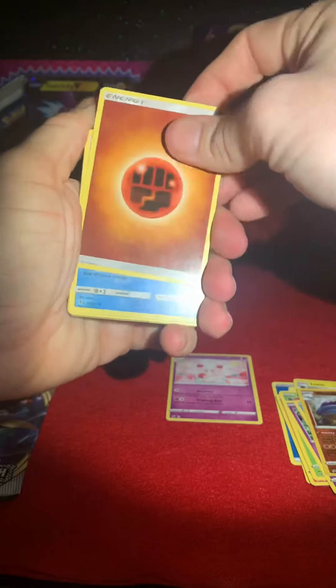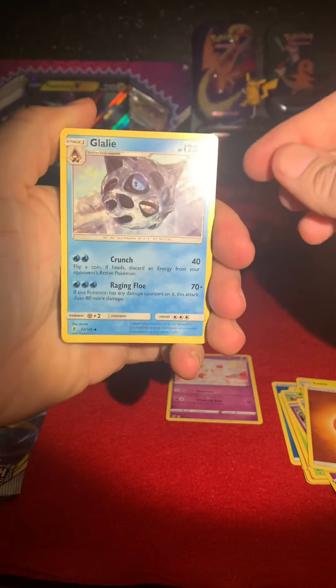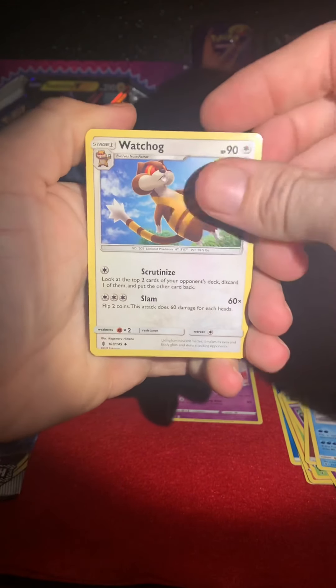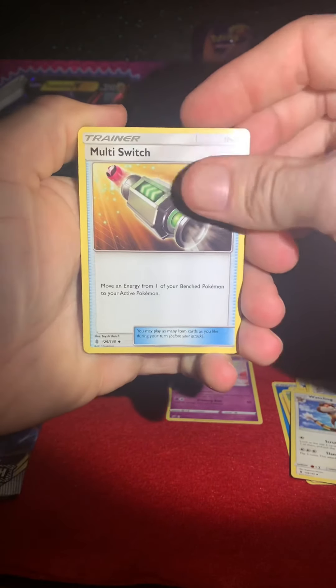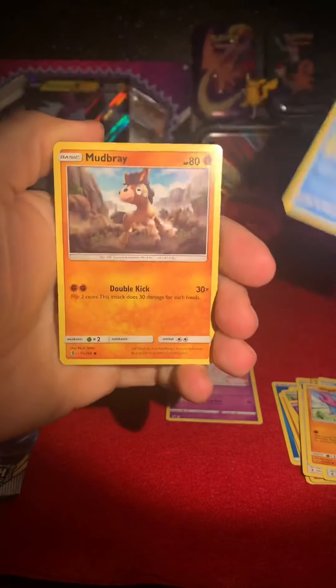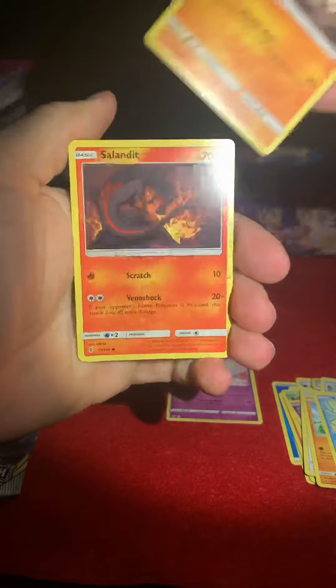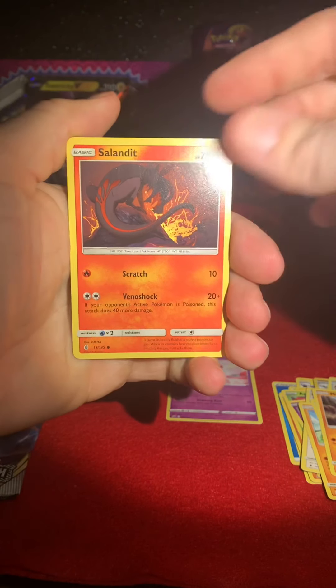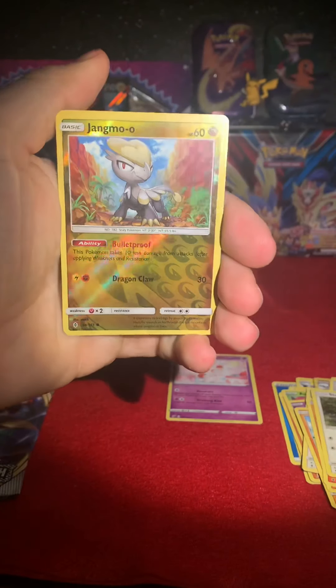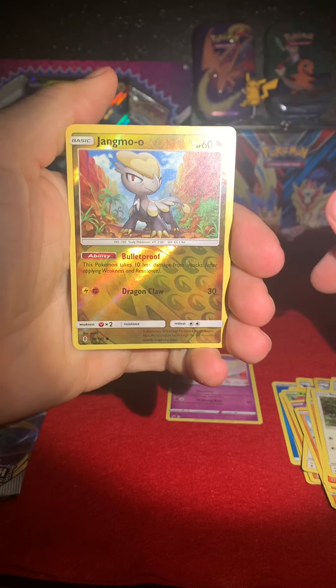Alright! We got a Fighting Energy, a Garbodor, Watchhog, a Multi Switch, a Gligar, one I can't pronounce, a Mudbray, a Salandit, a Stufful, and a Reverse Jangmo-o.